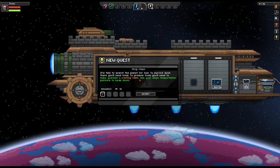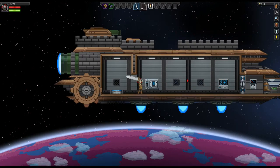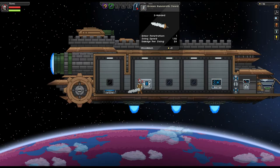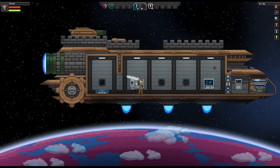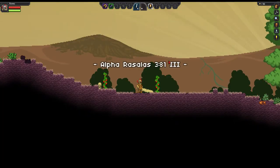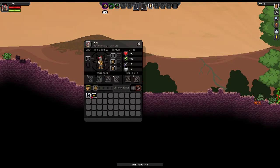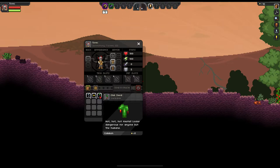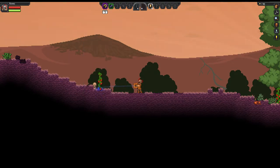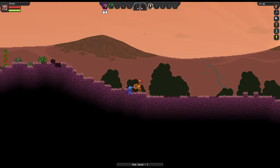It's time to search the planet for fuel. To survive down there you'll need tools. To produce tools you need to make yourself a crafting table. Use your ship's teleportation platform to beam down. That's a big sword - it's broken, but it's got a swing speed of 192 and I can hold the mouse button. Is this a teleporter? I suppose I just hit E. Alpha Rosales 381 3. I used the manipulator to manipulate stuff. I got a chili seed - it's put in my hotbar.